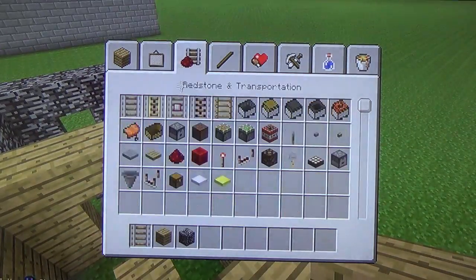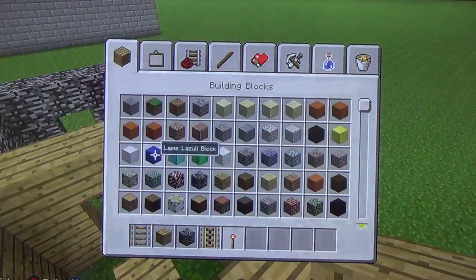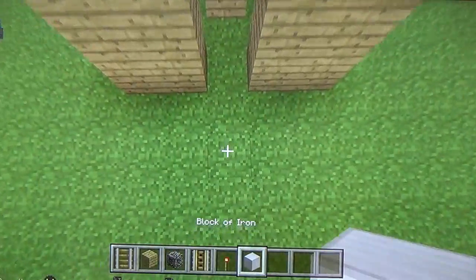We will spend two episodes doing this one, so we need to get powered rails and a redstone torch, and we are just going to make the basic layout.